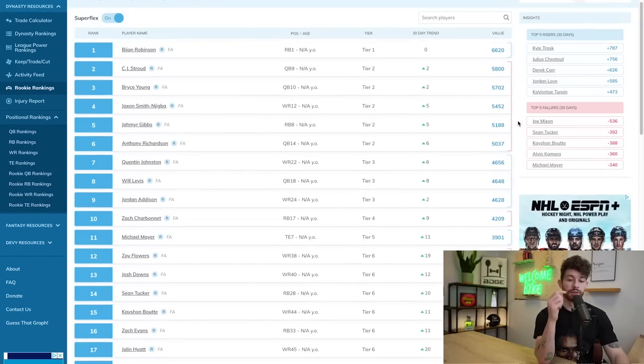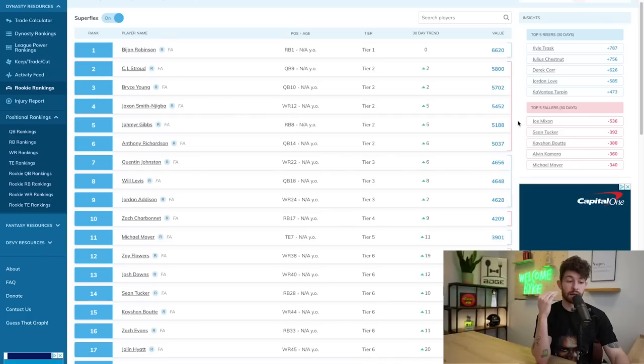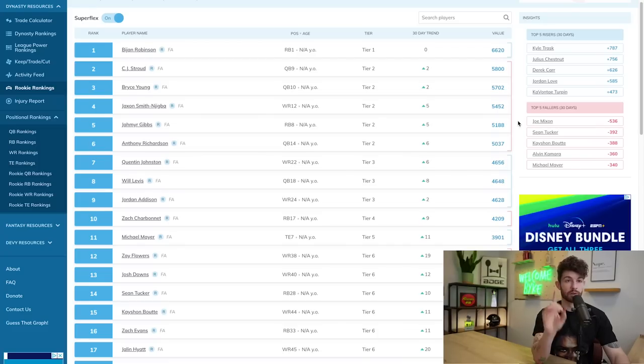Anthony Richardson is ranked sixth, beneath JSN and Ja'Marr Gibbs. JSN was great in the agility drills and the gauntlet, clearly moving himself up to WR1 in his class. Gibbs ran a 4:36 forty and came in at 199 pounds — I have reservations there. If I'm picking here, I'd take Richardson over Gibbs and JSN. Richardson would be my QB3, my fourth player off the board, so I don't disagree with the tier but do disagree with the order.